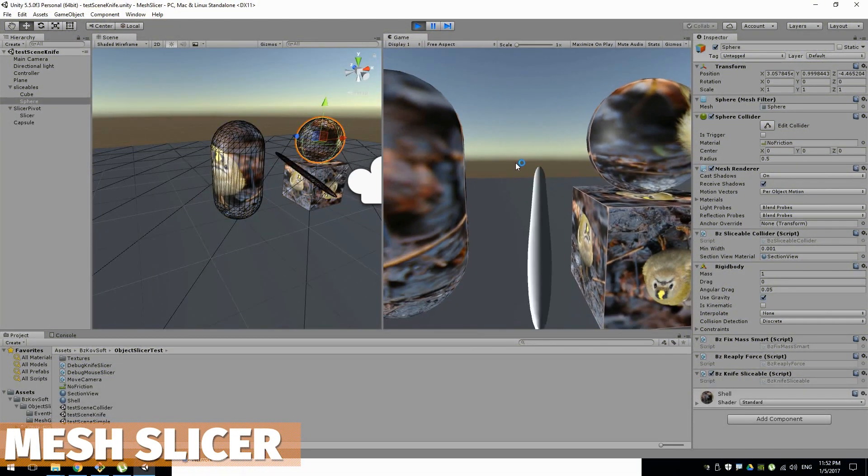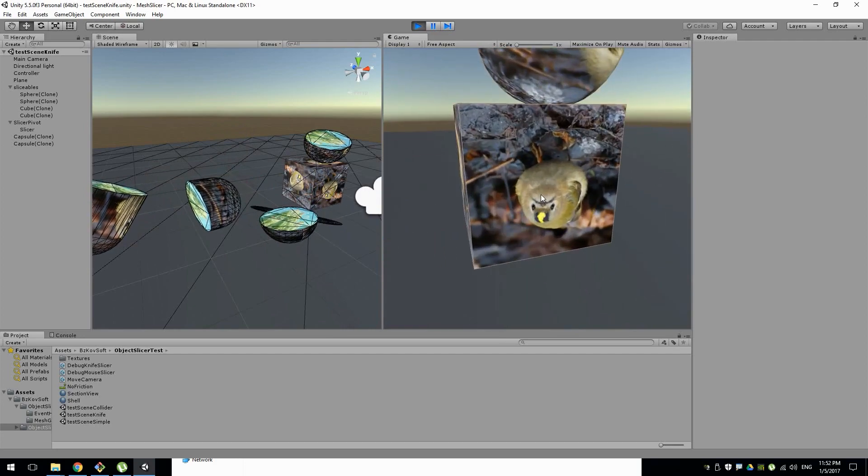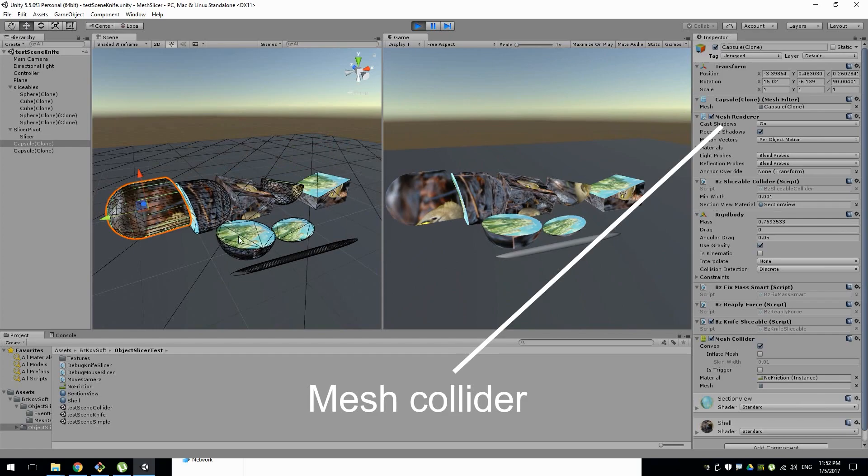Next one is something called Mesh Slicer, which allows you to do mesh cuts with all different collider types across mobile, VR, and other things, so it's highly optimized for every single platform.